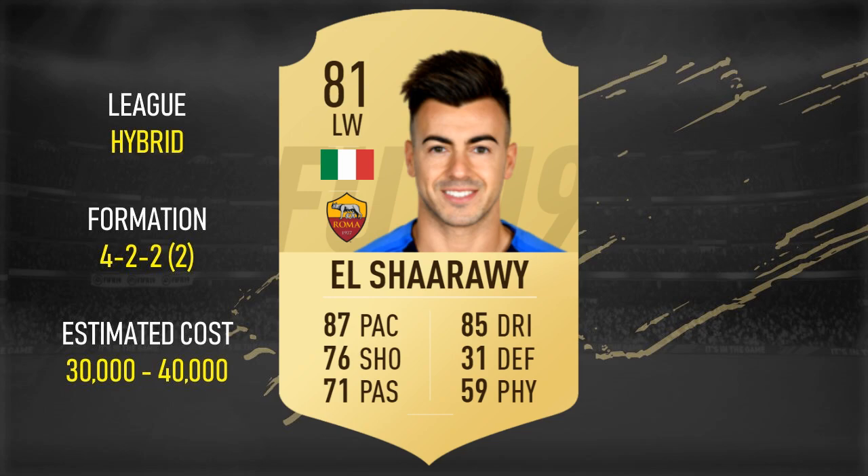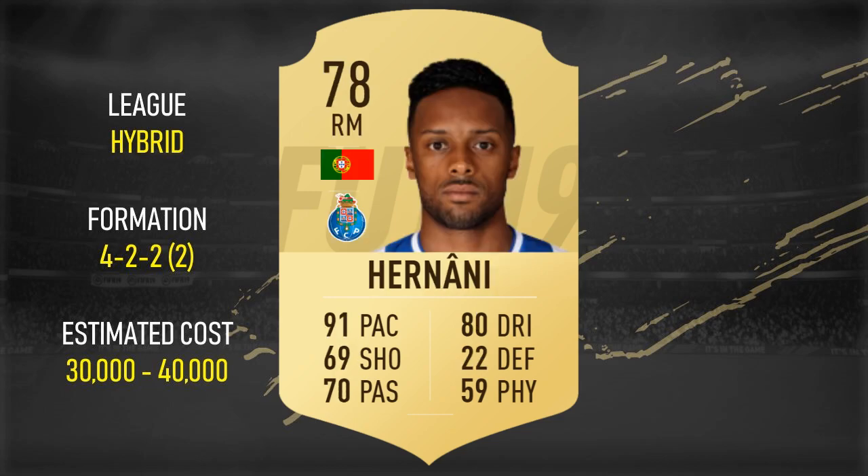El Shaarawy, pushed forward slightly in that left-wing role. He is always a player that is used in the first couple of weeks of FIFA, and then just blends into obscurity — because he doesn't really do that well for Roma and doesn't get that many special cards. So people only ever use him for the first couple of weeks and then just forget he exists. But a good starter player nonetheless.